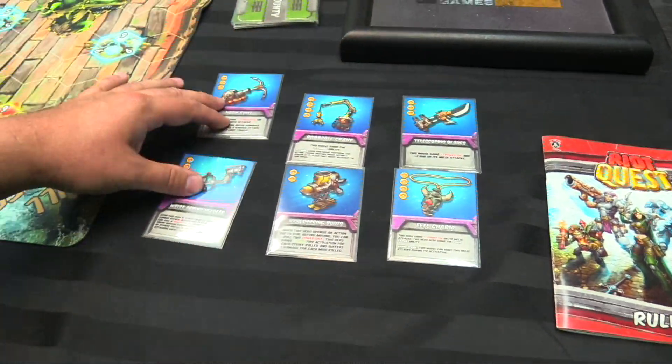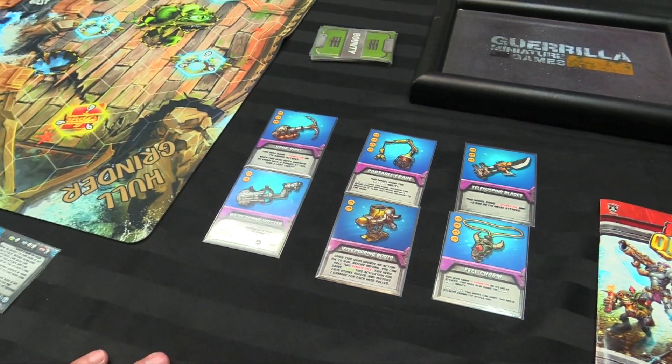For my Riot cards, I've got portable crane and hyperspring boots for some tech, telescoping blades and Felcharm for some melee, and hookshot and wrist spring holster for some shooting.